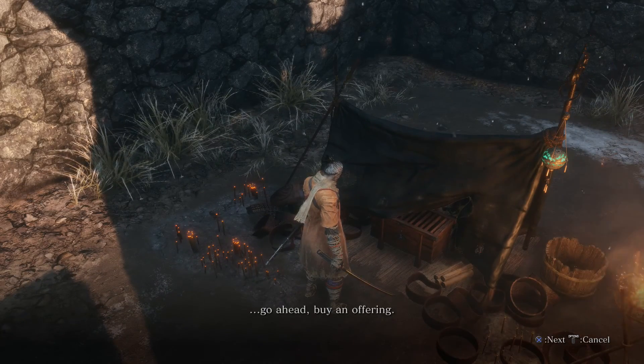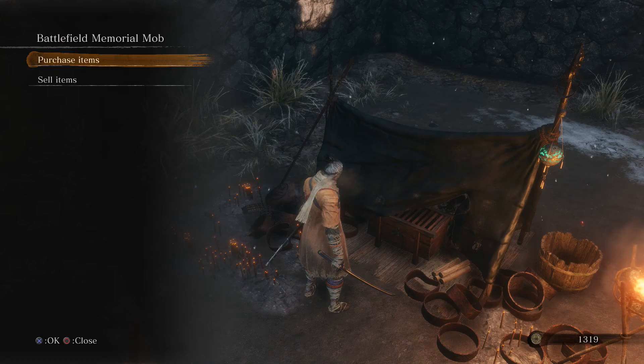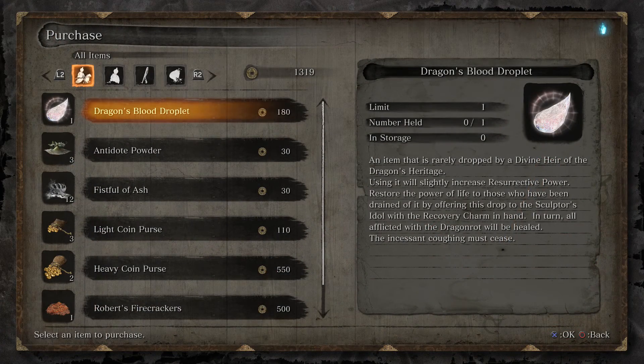Buy an offering. Okay — memorial mob. Interesting. An item that is rarely dropped by a divine... Air of the... What? Using it will slightly increase resurrected power. Restore the power of life to those who have been drained of it by offering this drop to the sculptor's idol with the recovery charm in hand. In turn, all afflicted with the dragon rot will be healed. Oh wow.